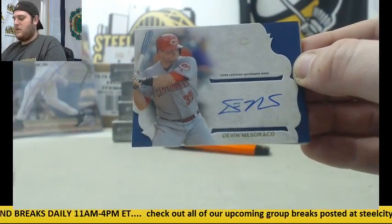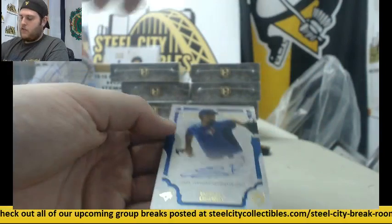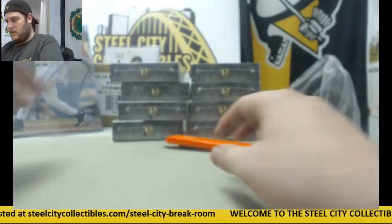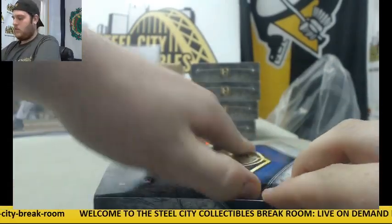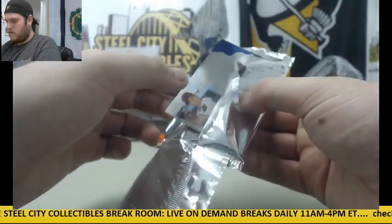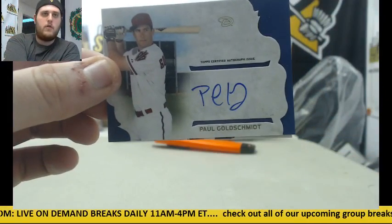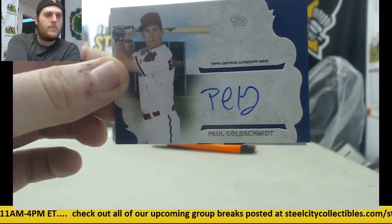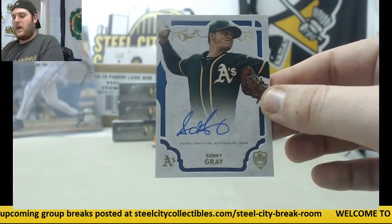For the Reds: Devin Mesoraco. For the Blue Jays: rookie card auto, Roberto Osuna. For the Diamondbacks: Paul Goldschmidt — nice pull right there. For the Oakland Athletics: Sonny Gray.